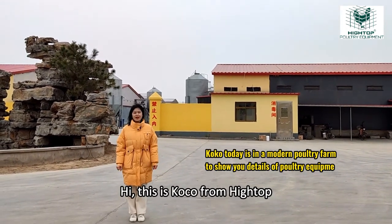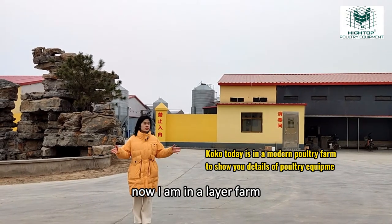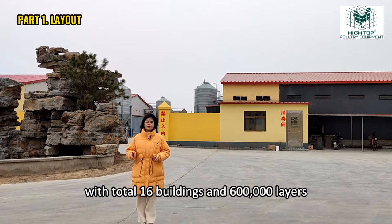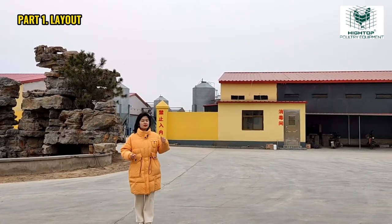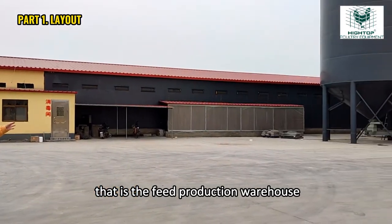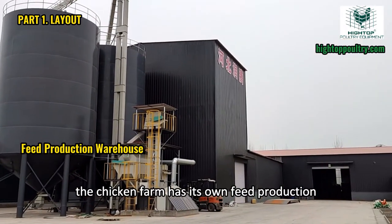Hi, this is Coco from Hightop. Now I'm in a layer farm with total six buildings and 600 layers. First, let me show you the whole layout. At my left hand, that is the feed production warehouse. The chicken farm has its own feed production.